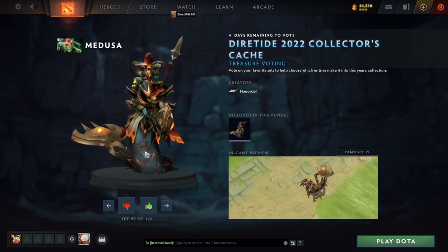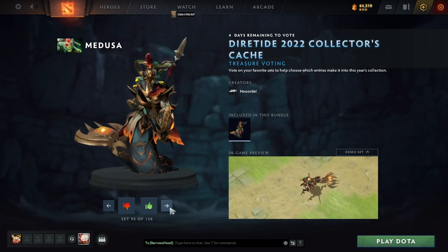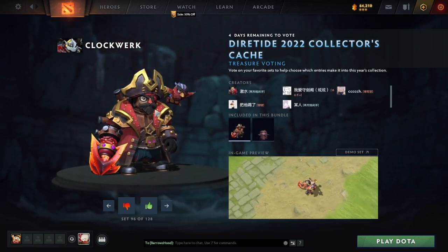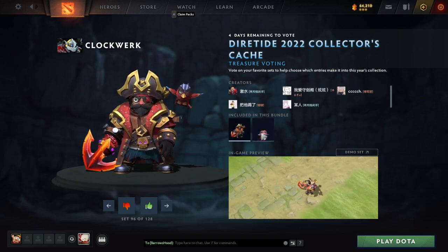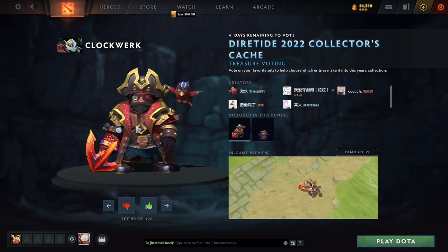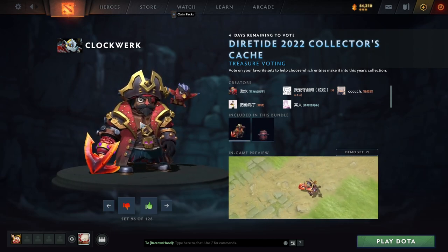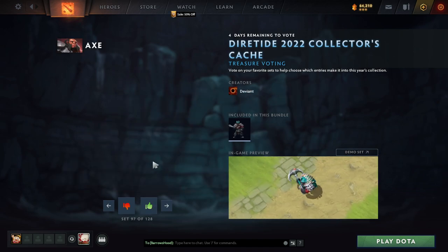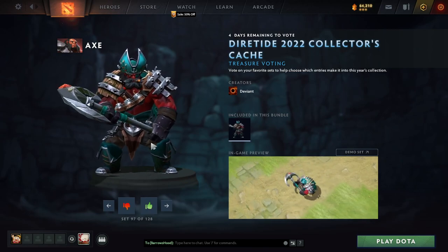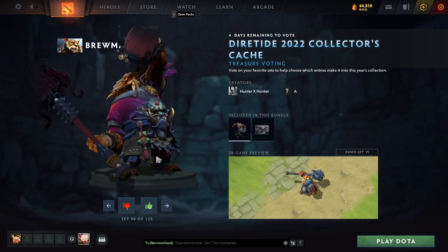Barton Medusa — kind of going back to her original lore. That's incredible. He's just a little wooden pirate — he looks like a puppet. That's a really good skin, actually. I would start playing Clockwork, quite honestly. We've reached the pirate theme, apparently.